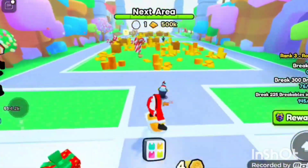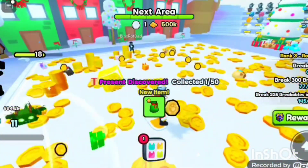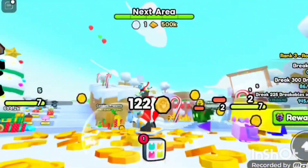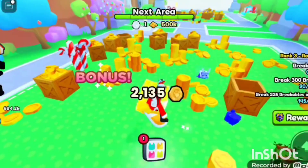I'm going straight for the candy canes. You just grind and then unlock the area. What is the next area? It shows at the top — there's a bar at the top of your screen. You need 900 coins, so you'll know when you've got enough for the next area.